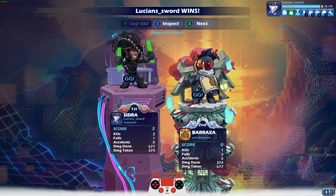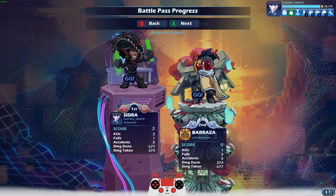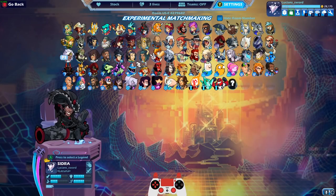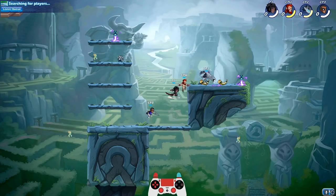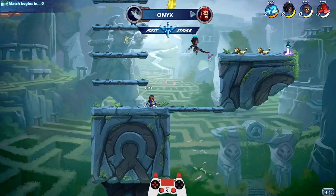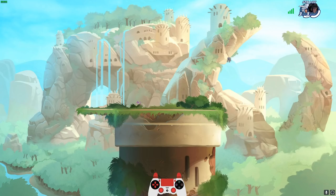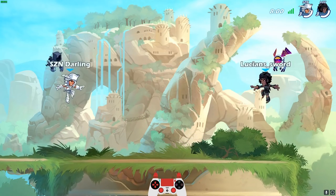Man, look at the back of Barraza's head with that skin. That's one thing I do like about the Cape Taunt — you can see the back of the legends' heads, which you never really see normally. It's kind of cool. Got one more KO with the down air. Let's see — we got time for one or two more games. I want to try to do every skin, so let's do Atlantean Sidra and then Marrow Sidra last. I don't think I've lost a game yet in the video, right? That's pretty cool. Not typical — I usually do lose once or twice when I'm using Sidra.